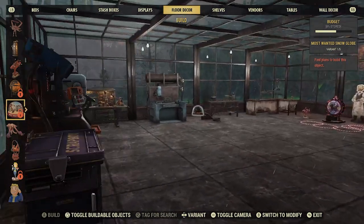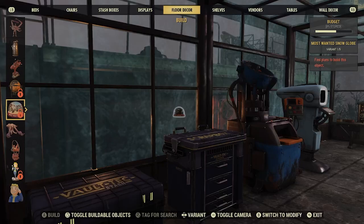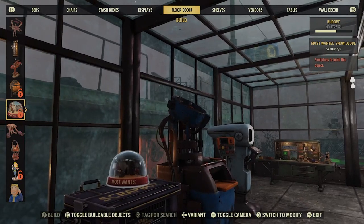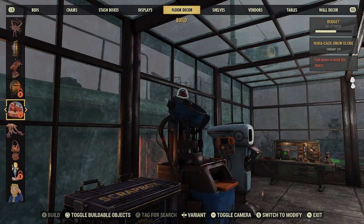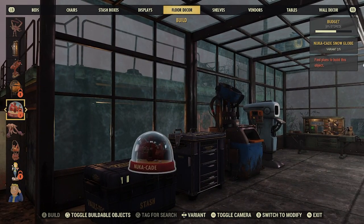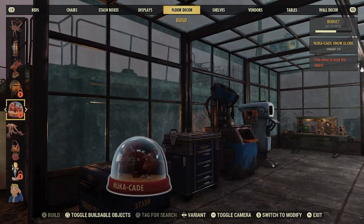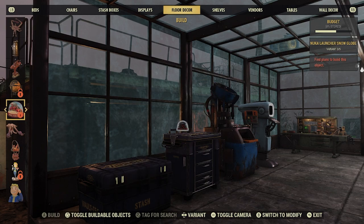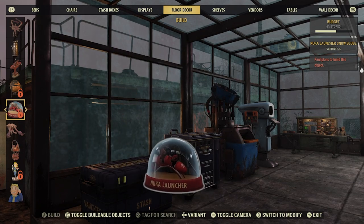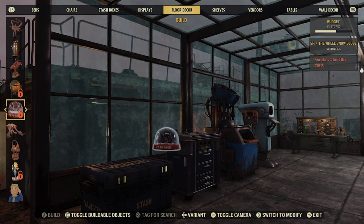We finally get snow globes! There are, I think, five. Most Wanted — so these are for all of the events at Nuka World. This is the Most Wanted snow globe, and you can buy these. Nuka Cade at the Nuka Cade. There's so much: there's weaponized cola, ammo, and the Thirst Zapper too — I'll show you those in another video. The Nuka Launcher, that is the little roller coaster. I'm assuming they're going to have some kind of display for all of these, just like New Vegas.